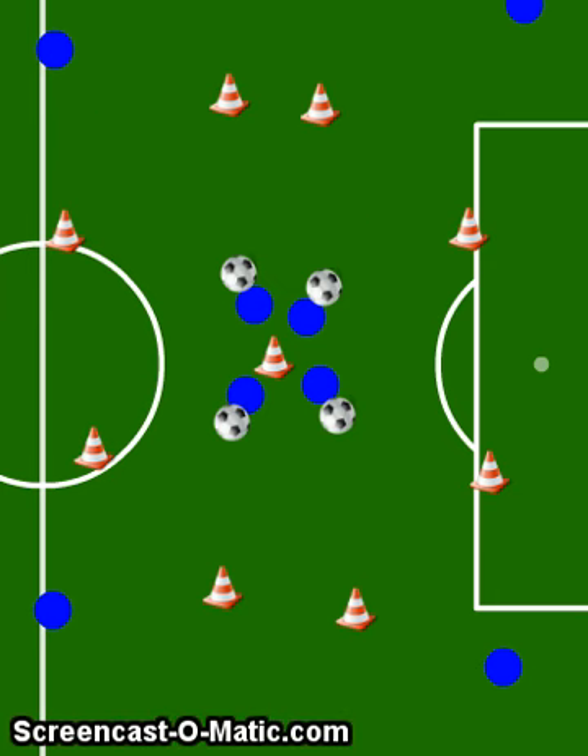The player that receives the ball will take on a player. The defender will sprint out and approach that player. The attack player will make a move to their right or their left and beat that player with a designated attack move.